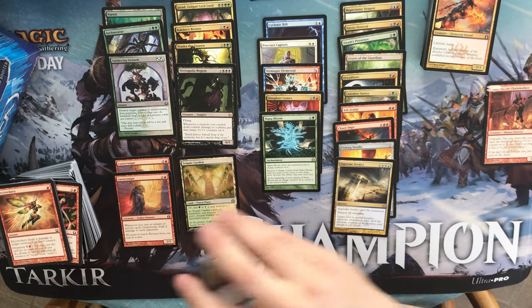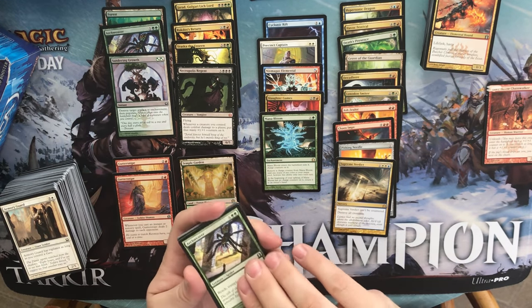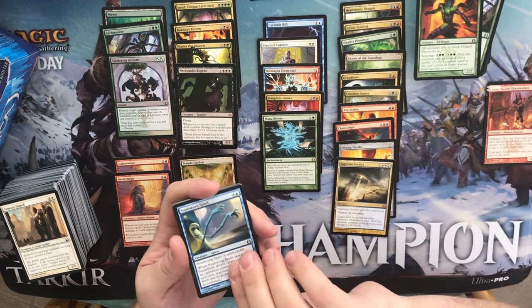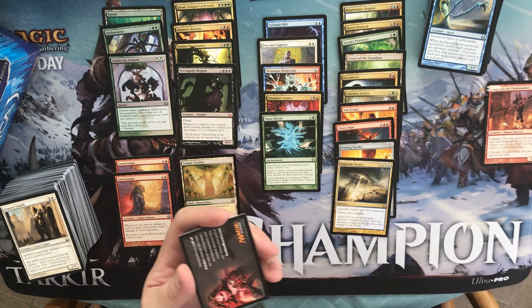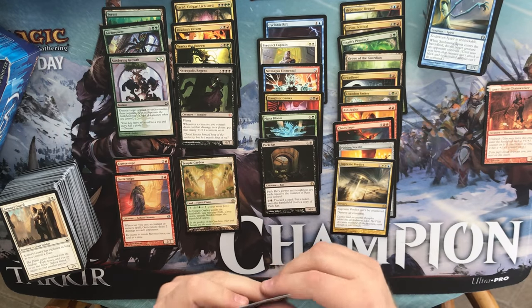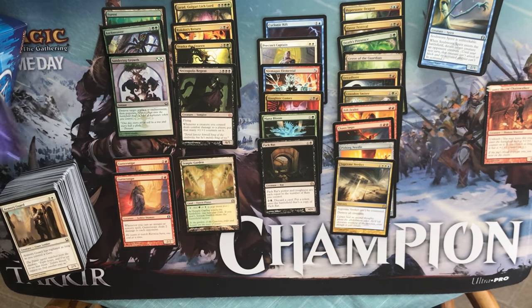Something I have learned opening boxes over the years: never discount a box, never think it's over. We have an Archweaver, a Golgari Decoy, a Soul Swallower Spirit, and a Pack Rat. Pack Rat's power and toughness are equal to the number of rats you control. You pay three, discard a card, and put a token onto the battlefield that's a copy of Pack Rat. That's a pretty cool card — it's pretty awesome.